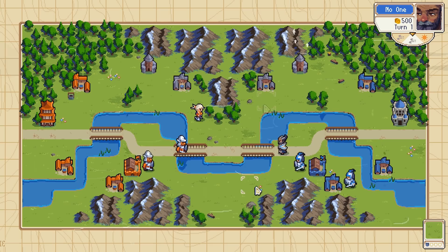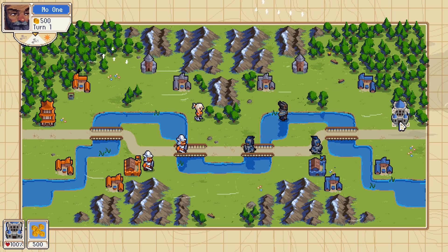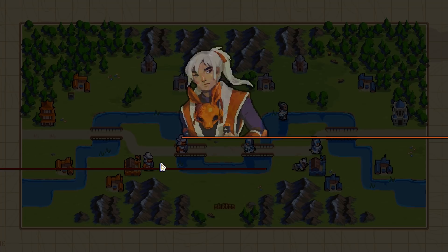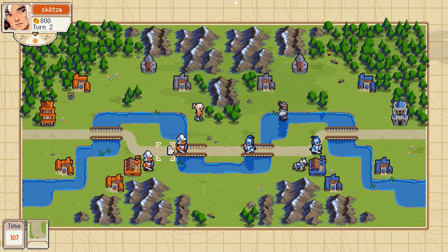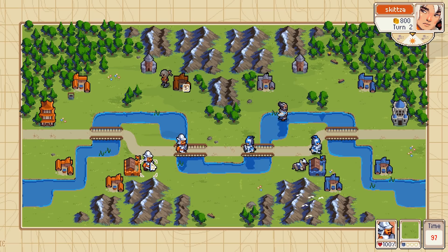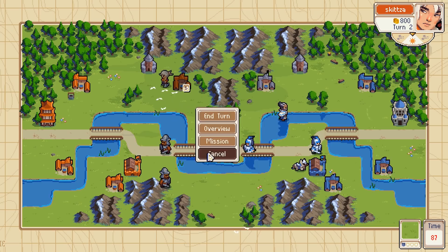Alright, he's moving his guys up. What is he gonna buy — or is he gonna buy anything? He's got 500 gold and he bought a battle pup. So these guys are good against the regular footmen. Let's cap that one. Oh, I have the animations off by the way, because you're timed and they kind of take up some time. Alright, get more defense on the mountain.